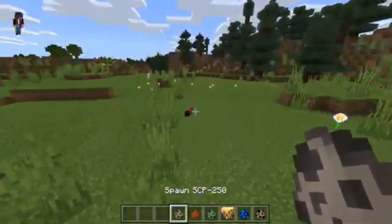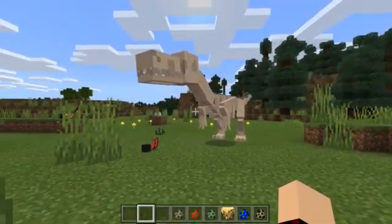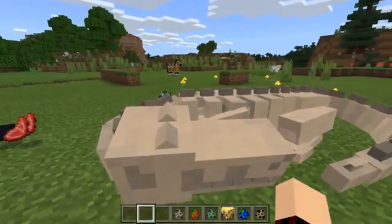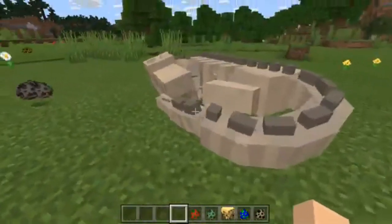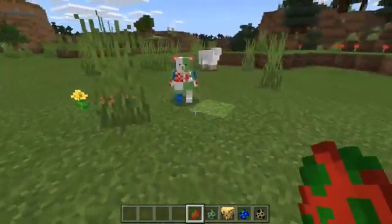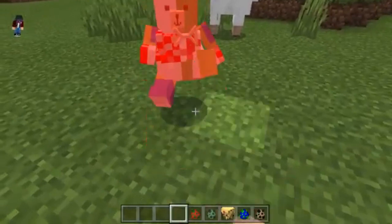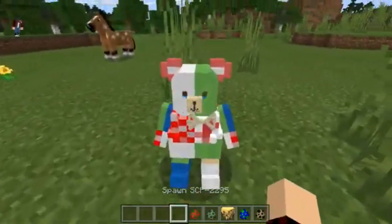Then we have SCP 250, which is the dinosaur — it's literally just like a giant dinosaur bone and it's awesome. It's sleeping — I love how they just sit down sometimes, it's so cute. Even though I know in survival mode that thing would rip me apart. Then we have SCP 2295 — I think this guy is friendly and will latch on to you and heal you. When you punch him he cries — oh no, he's crying. That's actually pretty interesting.